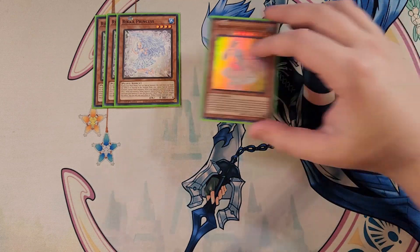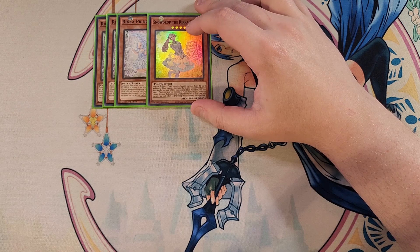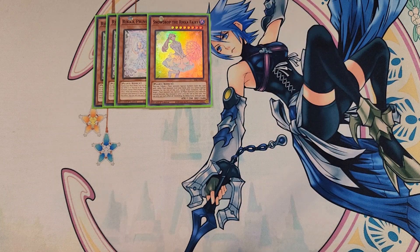We then play a single copy of Snowdrop. Snowdrop is really good to help you make XYZ plays while also getting you two monsters on the field — you can tribute a plant monster to special summon both this card and one other plant monster from your hand. You can also target a plant monster you control and all plant monsters you currently control become that level until the end phase, making it super easy to make rank eight plays in this deck.